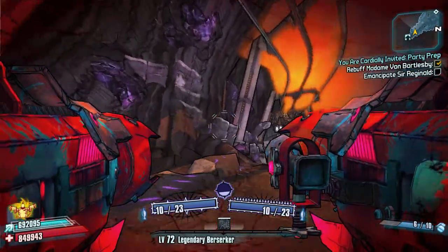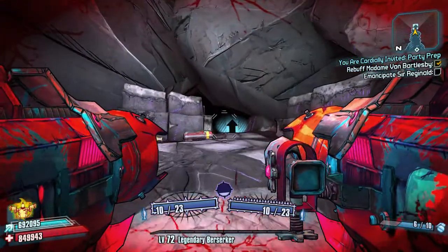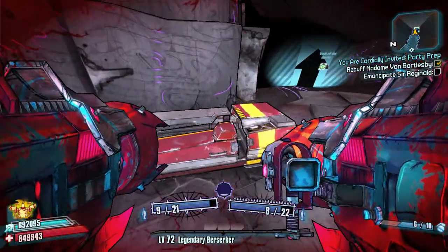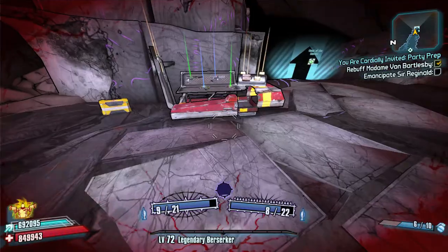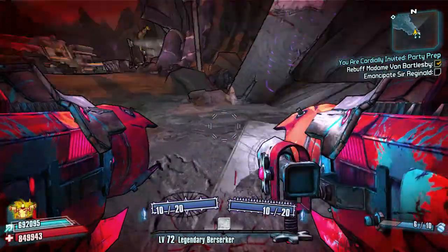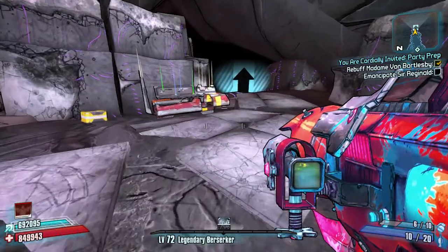Hello everybody, welcome back to Borderlands 2 chest location guide. There's only one chest to cover in Heroes Pass — it's nice and easy, right at the end near the entrance to the Vault of the Warrior. Only chest on the map, and it's a red chest just right at the back here.